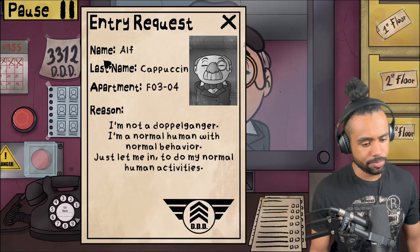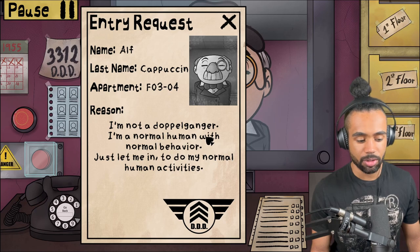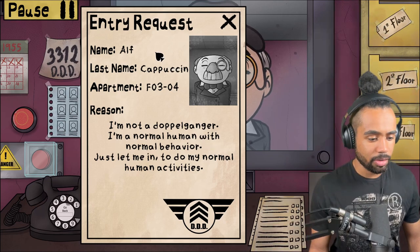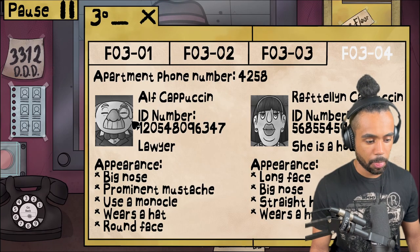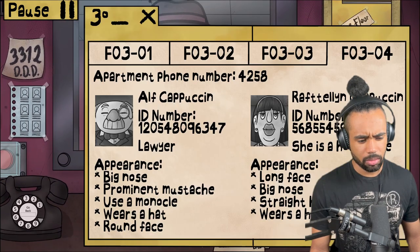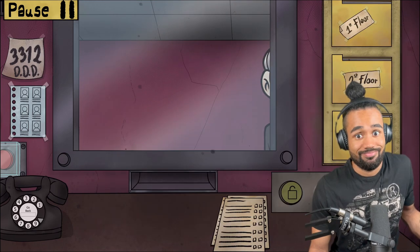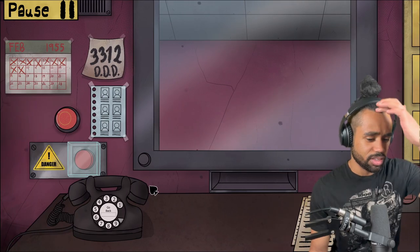Whoa whoa whoa - 'I'm not a doppelganger, I'm a normal human with normal behavior, just let me in to do my normal human activities.' Alf Capuchin, 304 - I'm going to send you away but I'll give you the benefit of the doubt. Appearance: big nose, prominent mustache, uses a monocle, wears a hat. Wait - it says wears a hat but he's not wearing it in his actual picture. I guess he was fine... I'd like to think I did the right thing.